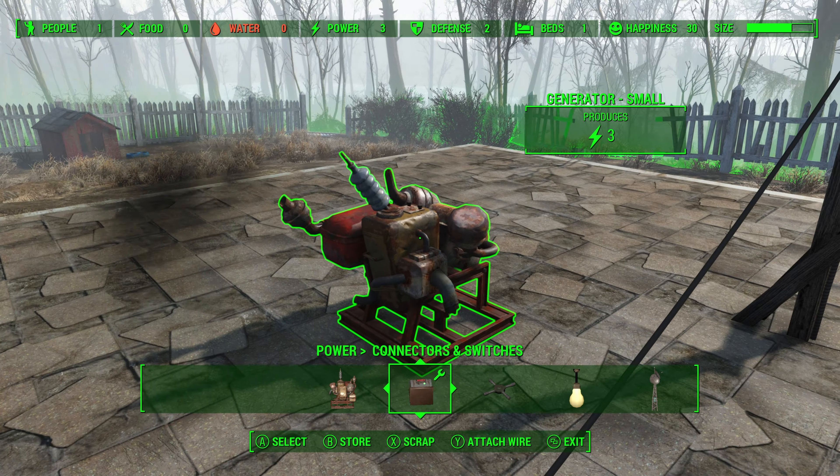So the first thing we're going to do is connect this pylon to this generator wirelessly. What you need to do is basically hover over the pylon, but you need to make sure that the wire is the one that's actually highlighted. This is quite tricky to explain, but I'll do my best.